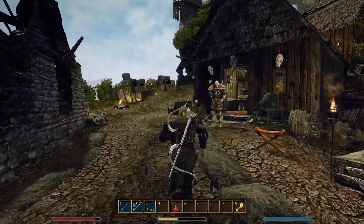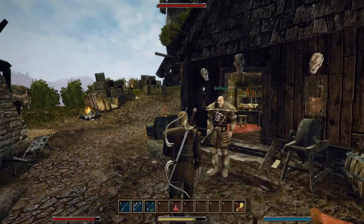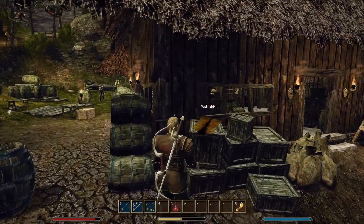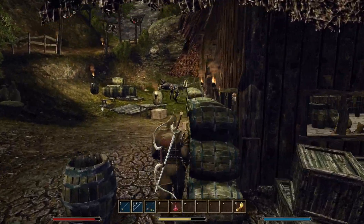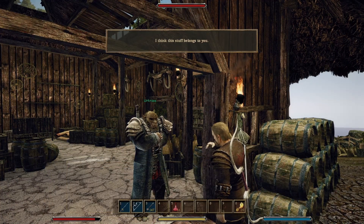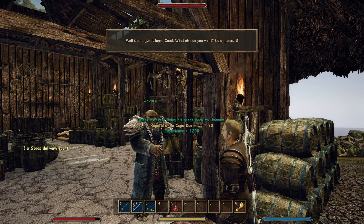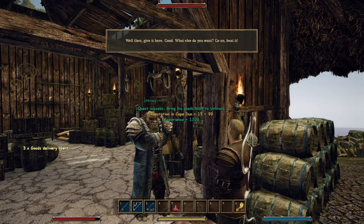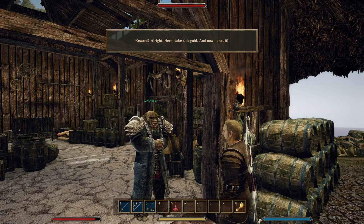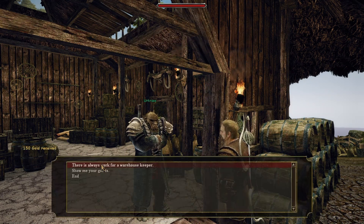Oh yeah, we have to see if we can cook stuff in a cooking pot. I think this stuff belongs to you. Well then give it here — good. What else do you want? Go on, beat it. What about my reward? Reward — alright, here take this gold and now beat it. Thank you very much.